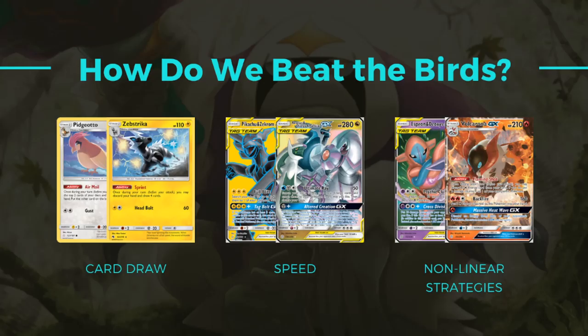How do we beat Pidgeotto Control? I have three strategies. The first is having card draw. The way that Pidgeotto Control wins is that they put their opponent down to a zero card hand and give them a dead draw for the next turn. If you have a card on your board that lets you draw cards — like Pidgeotto's Air Mail or Zabstreka's Sprint, which is discard your hand and draw four cards — then they cannot just set you to zero cards and give you a dead card, because you can use one of these abilities next turn to just draw cards.